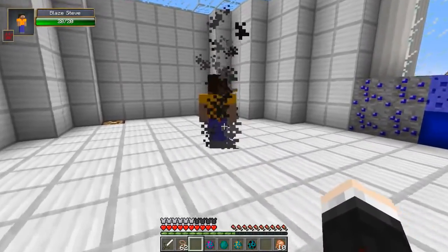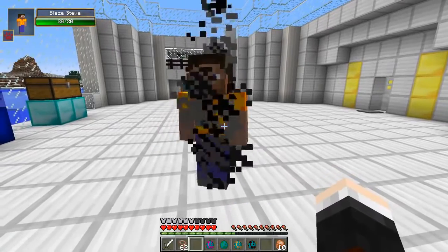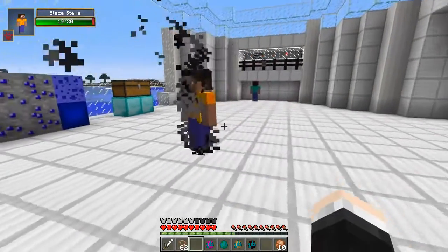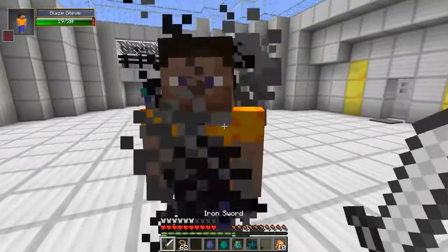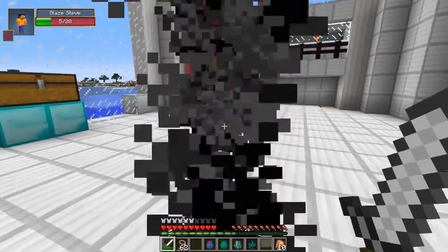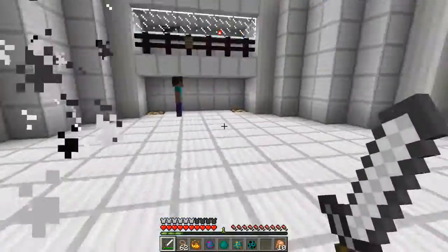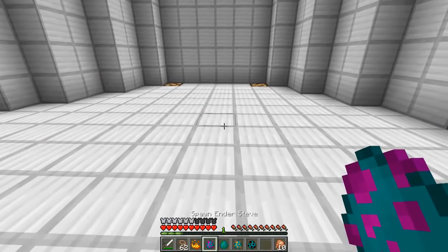Blaze Steve is aggressive — look at him, he's just ready for a fight. He acts exactly the same way as a blaze does. Every time you hit him and he falls off a cliff, he will float. He doesn't seem to be attacking me though. Taking him out — smoke everywhere. He will drop exactly the same as a blaze does.